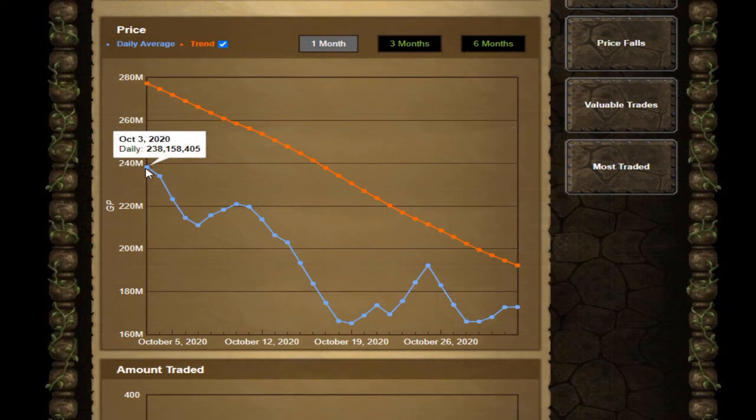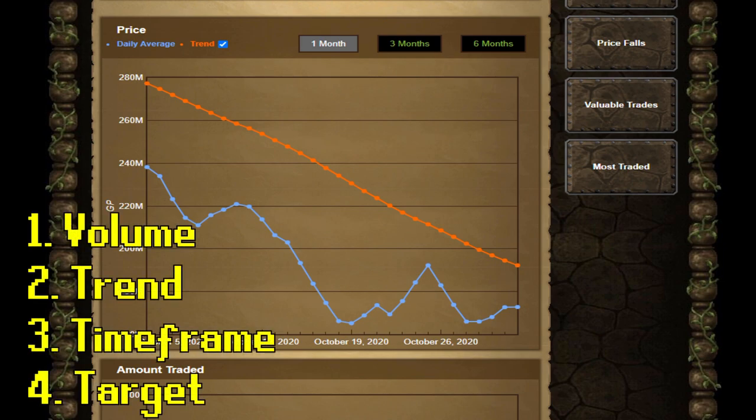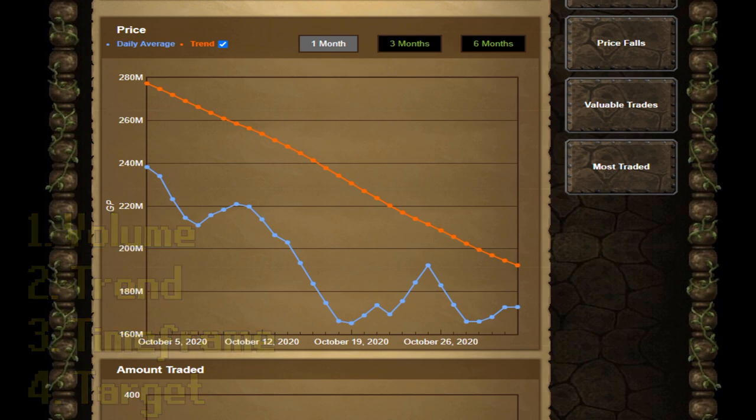The volatile orb has fallen from 238.1 mil all the way down to its current trading price of 172.8 mil within the past month, which is about a 27% decrease in price. So far, so good. There are four metrics I look at when doing my analysis: volume, trend, timeframe, and target. We're going to go through each metric and how it plays into the analysis.